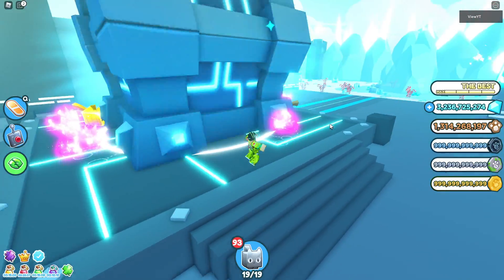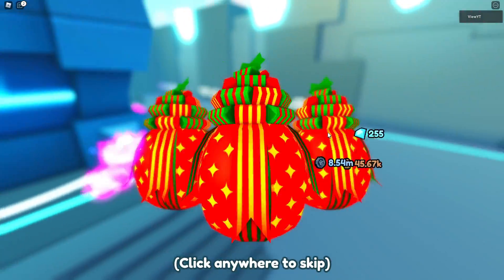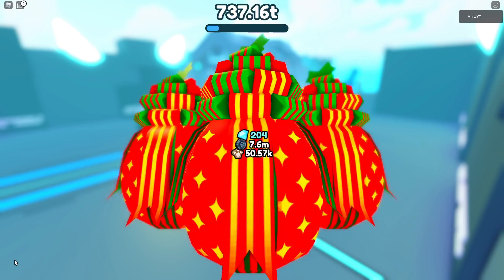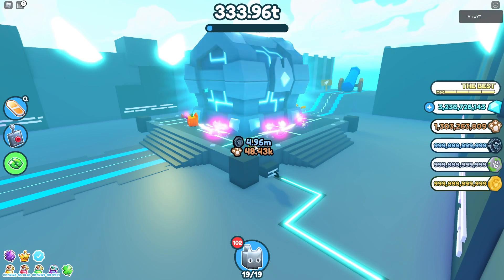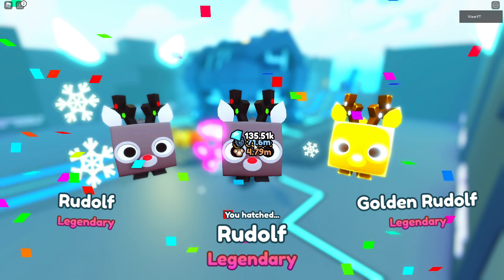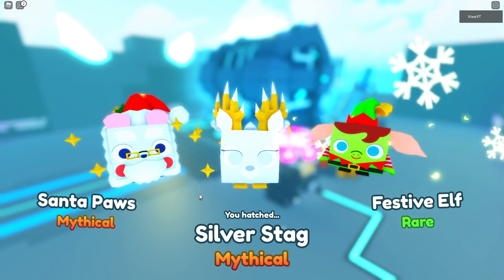What most people do is farm coins overnight and then spend the next day opening eggs, because opening eggs takes just as long as farming the coins. It takes hours and hours to open billions worth of coins. With triple coins and triple damage you should be earning enough to keep up with egg costs.